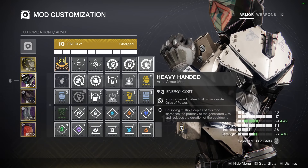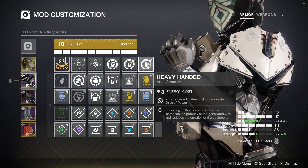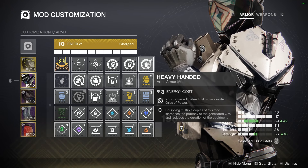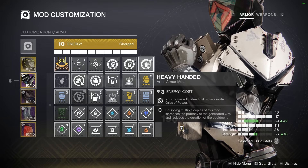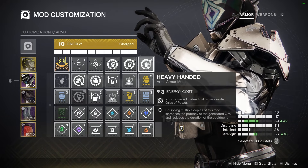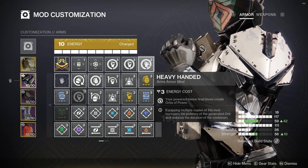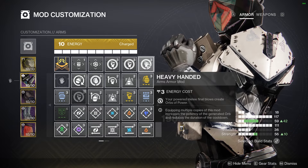On our gloves, triple Heavy Handed so that we have that one-second cooldown on getting final blows with our powered melee to generate orbs of power. This is great because you'll constantly be able to run around and regular-punch targets — as long as you have Knockout active, it counts as a powered melee so you generate orbs and constantly maintain a void overshield. You'll notice in the gameplay I'll just be running around punching a lot and keeping that up.